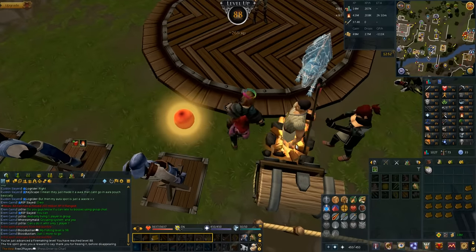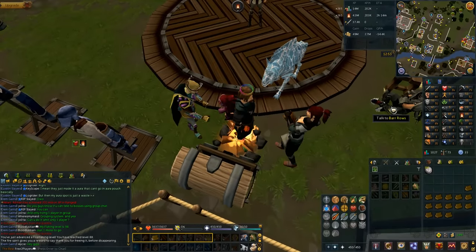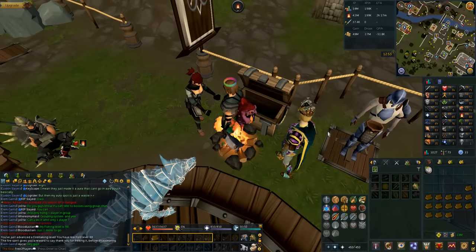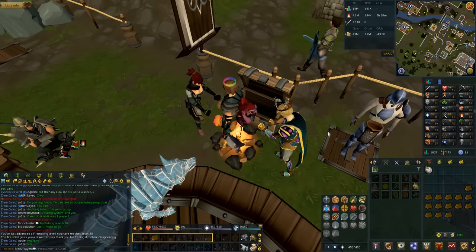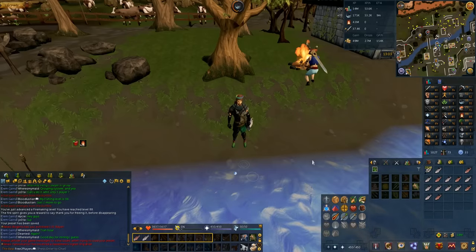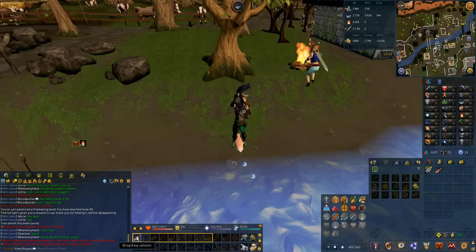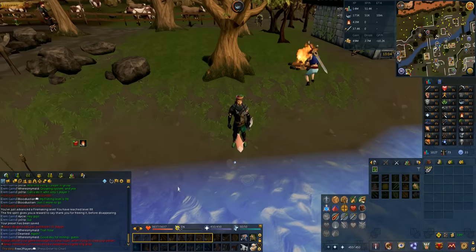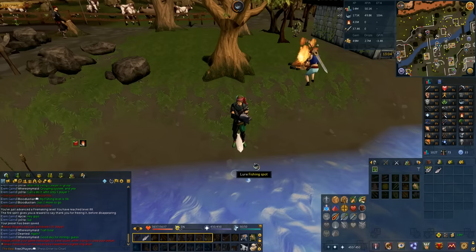We're at 88 Firemaking and 91 Fletching now. Going to go do some fishing — we're 55 fishing so there's a lot to do. Let's go AFK some fly fishing, get that to at least 60 and then move to a different skill. If I can get 60-plus in all my free to play skills I'd be very happy. Now that we're 70 cooking and don't really need the trout and salmon, I've put them on my action bar on number 1 and 2, so I can just press those to drop them and continue fishing without having to click anything.